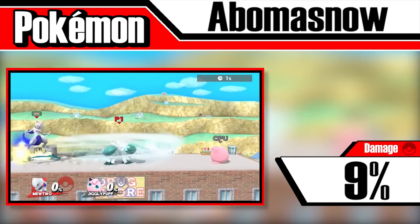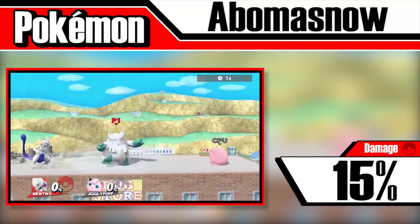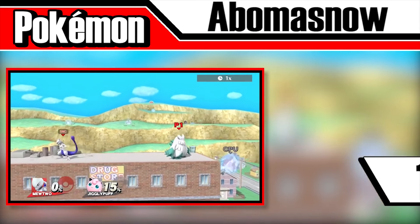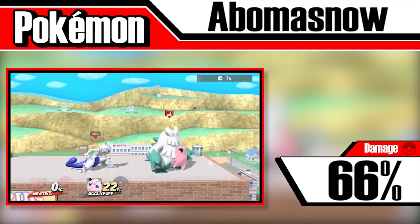Each Blizzard will do 9%, which is a little low considering the move's attack power in the original game is 110. Ice Punch deals 15% with some knockback, making it difficult to recover if you fly off the stage. If all 6 hits manage to connect, it'll do 66% total. Out of all the Pokémon in Smash, it's the only one to use 2 moves upon being released.